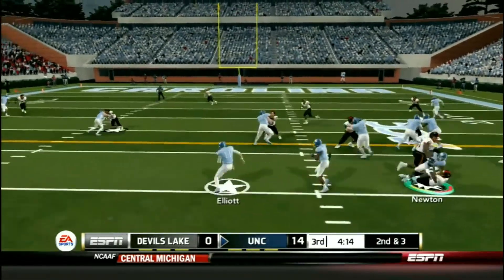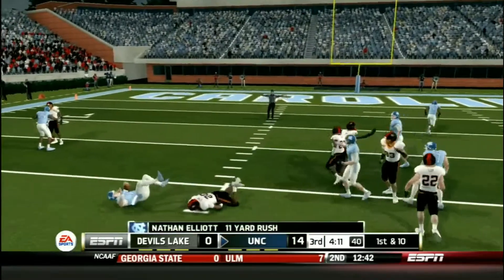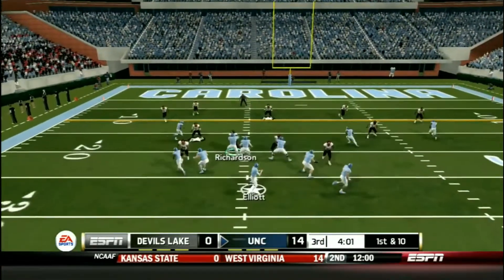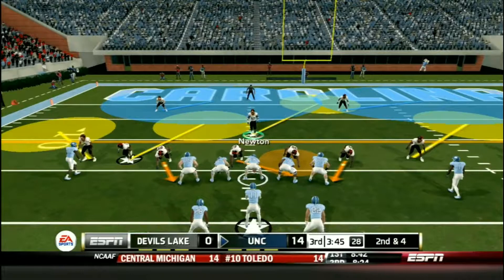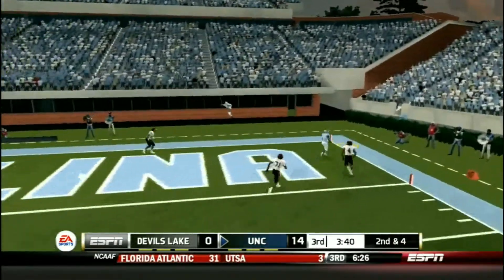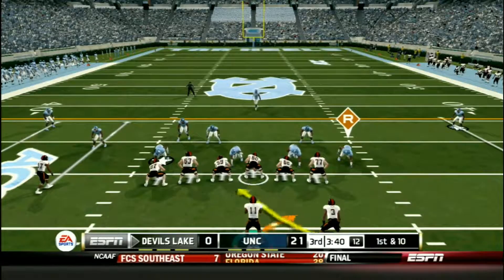They hand off to Brown again and he picks up a gain of 7. Second down and 3, Elliott does another read option, gets to the outside, breaks off a tackle. I need to get their numbers down — I can't figure it out. First down, they get a gain of 6. Second down and 4, Elliott back to pass — looking, throws it up to the end zone and it is caught for another touchdown by North Carolina.